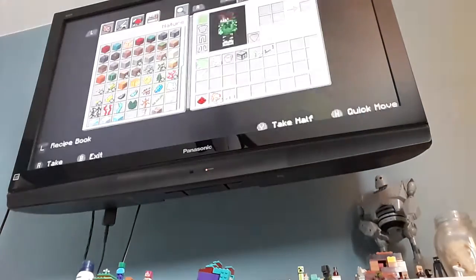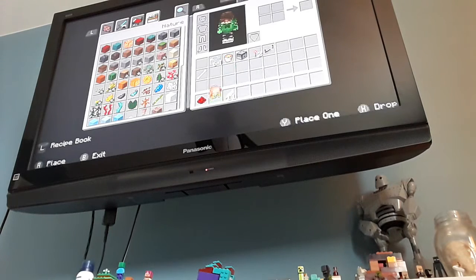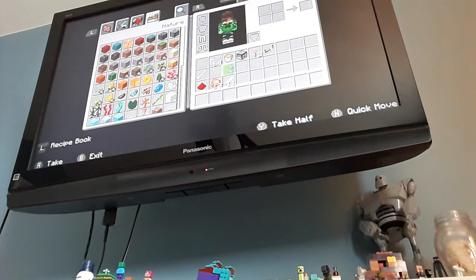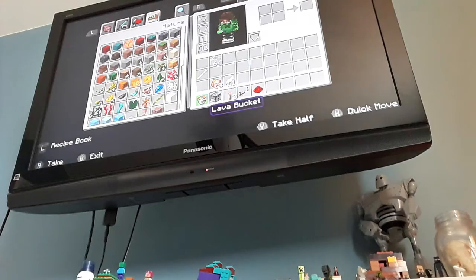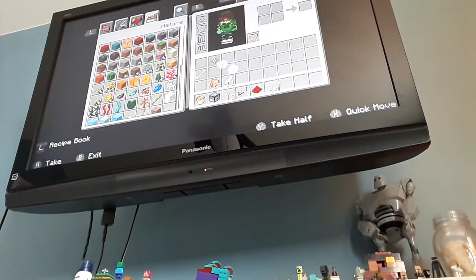Sorry if you heard a little noise. Let's start doing the build. What you need is all these supplies, and you'll also need some chicken spawner eggs. The lava bucket is just in case stuff goes bad.